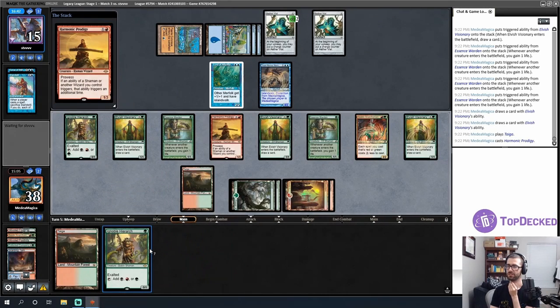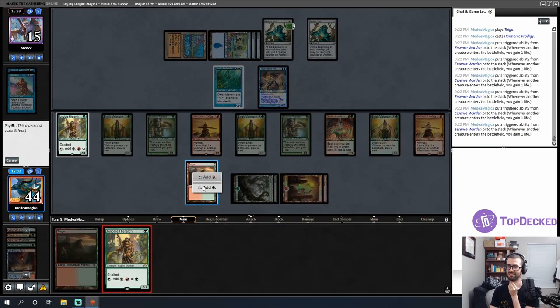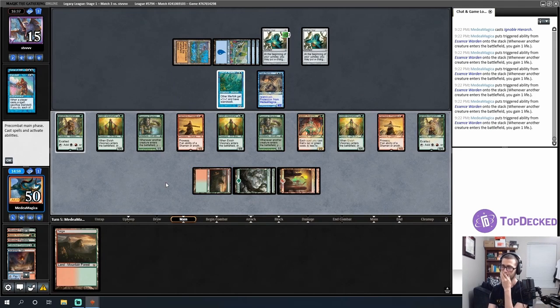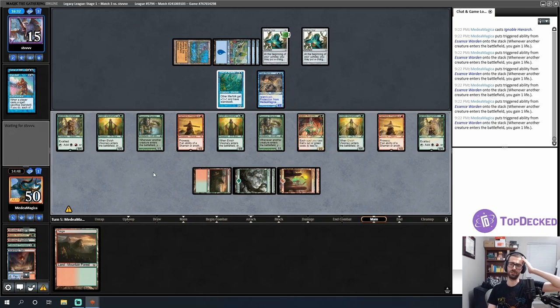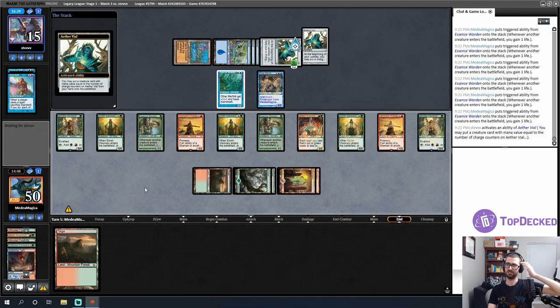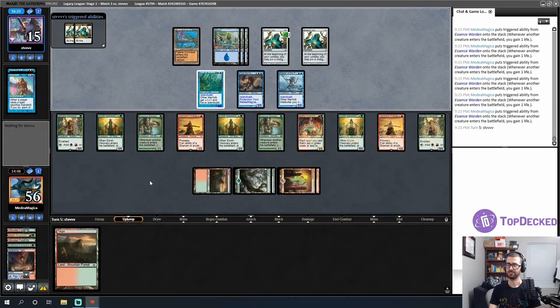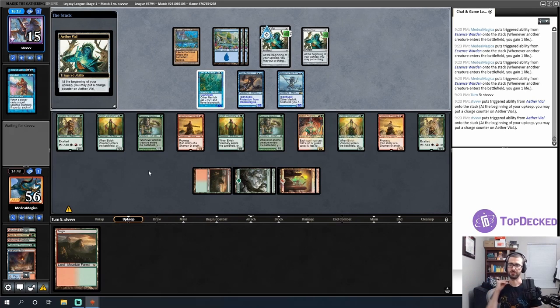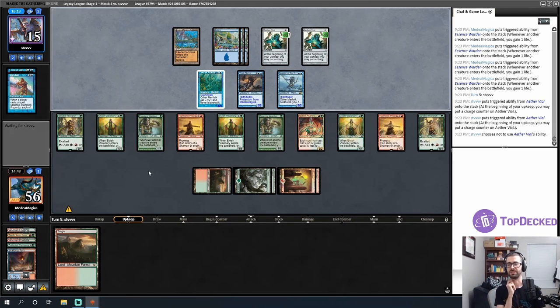I play a Harmonic Prodigy for one mana. Gain some life, gain some more life. I can attack in for show but I don't really need to. Now I'm just looking to draw a Rage Forger and kill my opponent in one attack. Master of the Pearl Trident is fine. I have three, six, nine, ten creatures — well, eight Shamans — but Rage Forger should just kill my opponent.